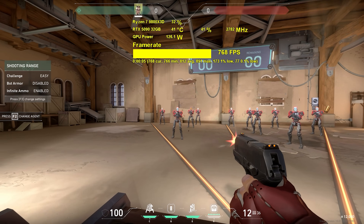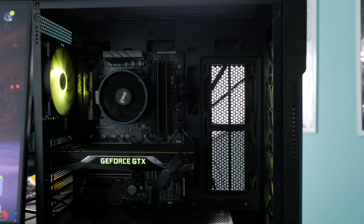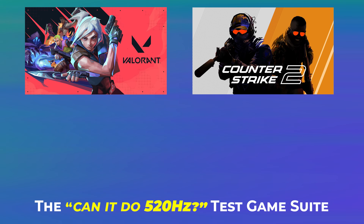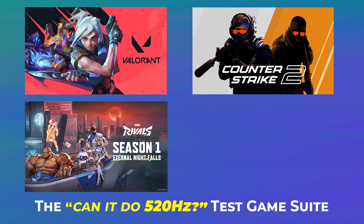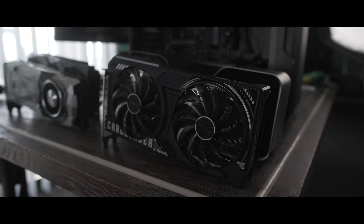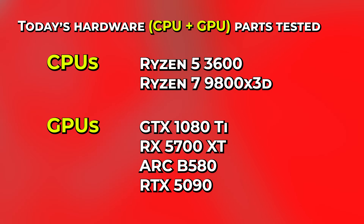We're going to start off today's video with this system and test four different games: Valorant, Counter-Strike 2, Marvel Rivals, and Fortnite. We're going to test with a variety of graphics cards. But what if you're an aspiring pro gamer and you don't have a lot of money, but you still want the 520Hz edge — then what hardware will you exactly need?